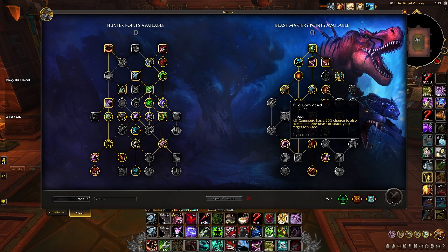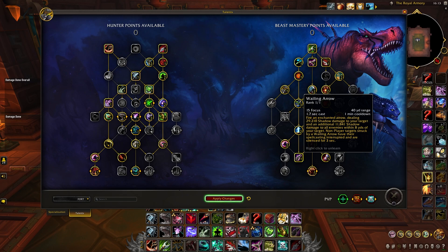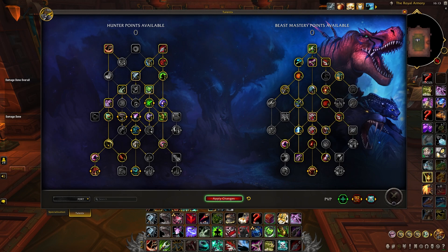The final talents I want to talk about are Dire Command and Wailing Arrow. In most scenarios I'd recommend picking up both by placing two points in Dire Command, as Wailing Arrow is a really nice piece of utility for Mythic Plus, allowing you to mass silence a whole pack for three seconds — and it's on a short cooldown so it's up for pretty much every single pack. It's a really small DPS loss to take this over putting all three points in Dire Command, so it's basically always worth it for the extra utility.